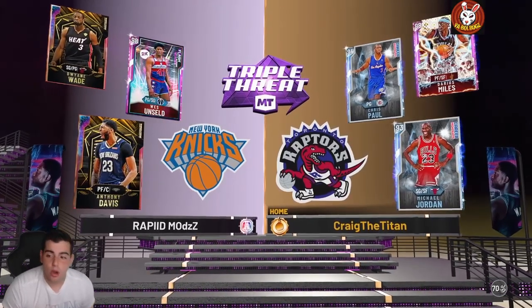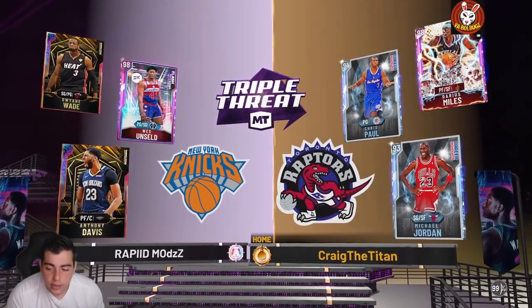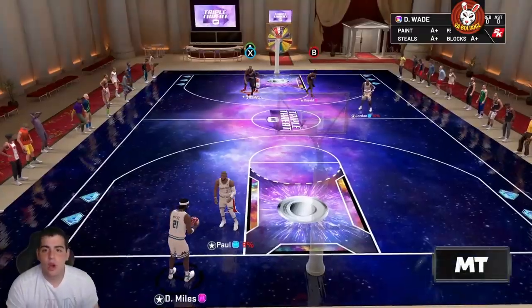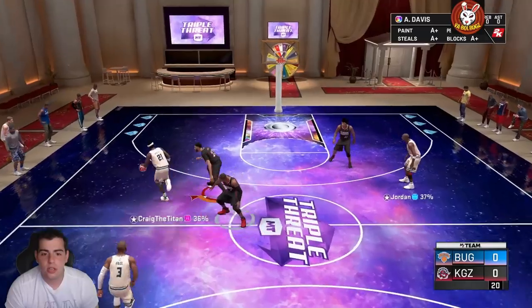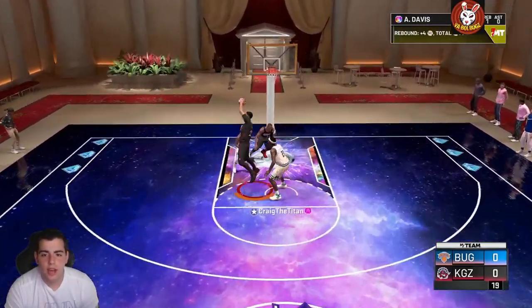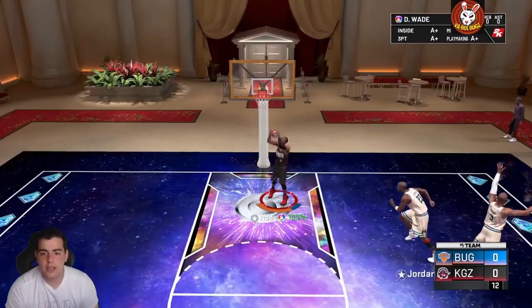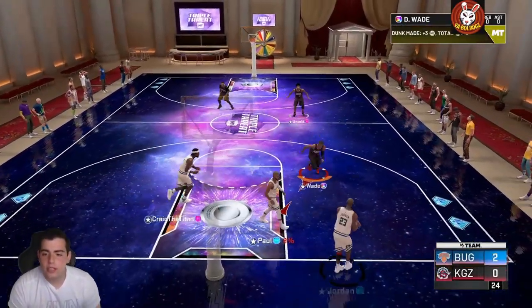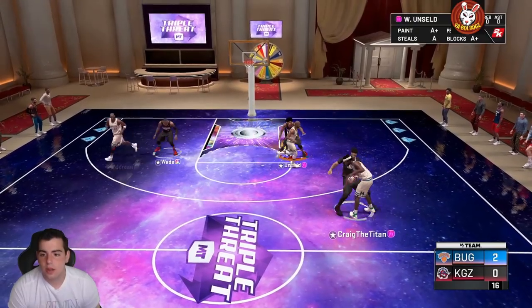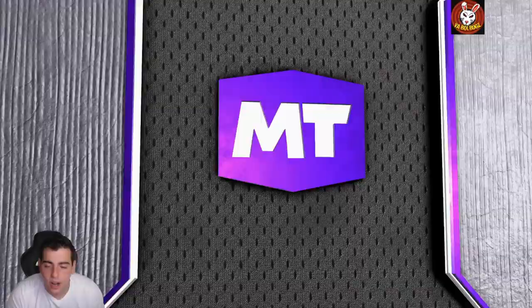Here's the opponent — this should be a murder, great matchup for my boy West Unseld. Wade's on Chris Ball, we're gonna have MJ diamond on West. We should be able to absolutely destroy this kid — he should have zero shot. My RB is broken, so annoying. I'm currently six and oh on unlimited. Great defense by my man — oh, what was that animation? They're doubling me, Wade's open — easy dunk! Two-zero to start the game.